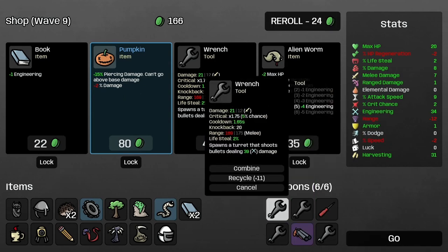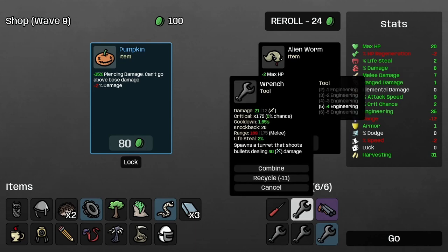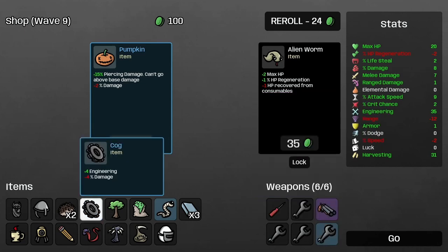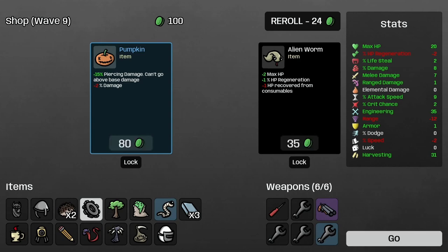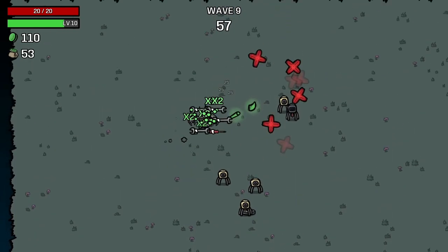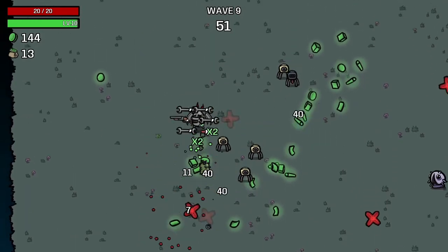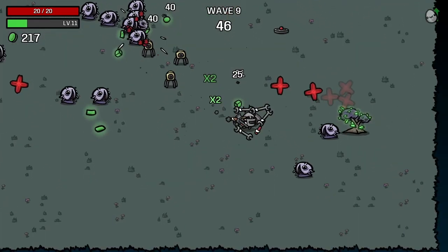Let's level up the wrench. So this turret shoots bullets and this one shoots flames. Piercing damage — I'm not sure if it's worth it. I'm not messing up necessarily by not having enough ranged weapons because we have turrets — and that's kind of like having a ranged weapon in a way.